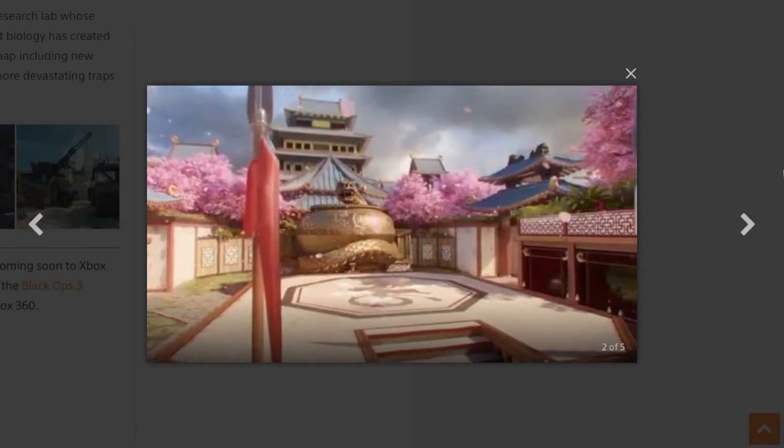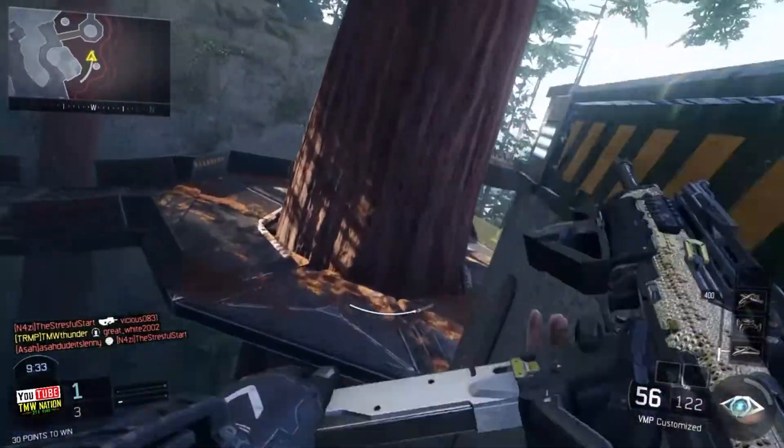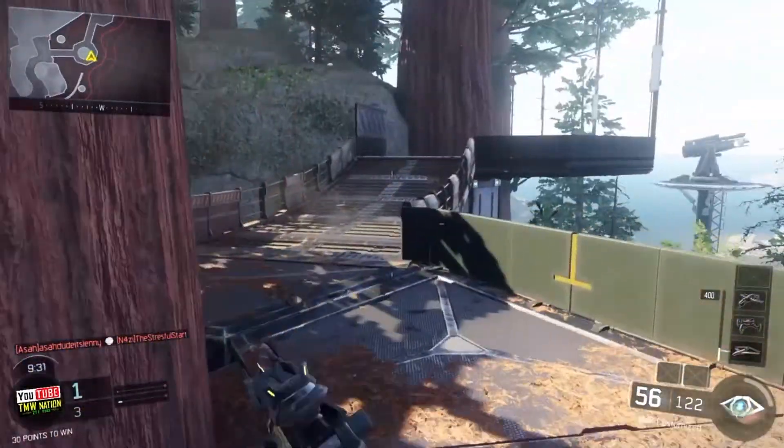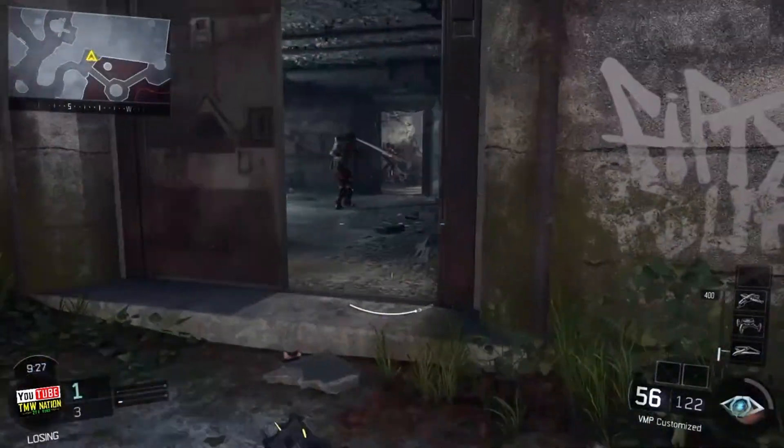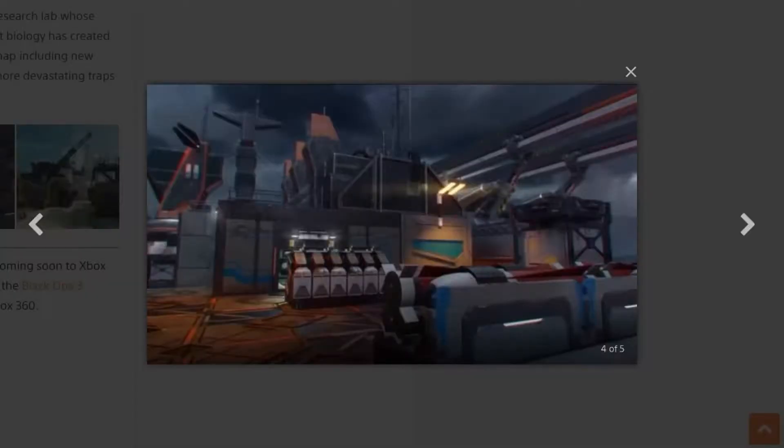This mid-sized map showcases a sharp contrast between the mid-range engagements of the traditional exterior architecture and the tight close-quarters of an electric 1970s style interior. I think the name is awesome. I love the pink blossom trees in the background — vibrant colors, just a very cool and fun looking map.